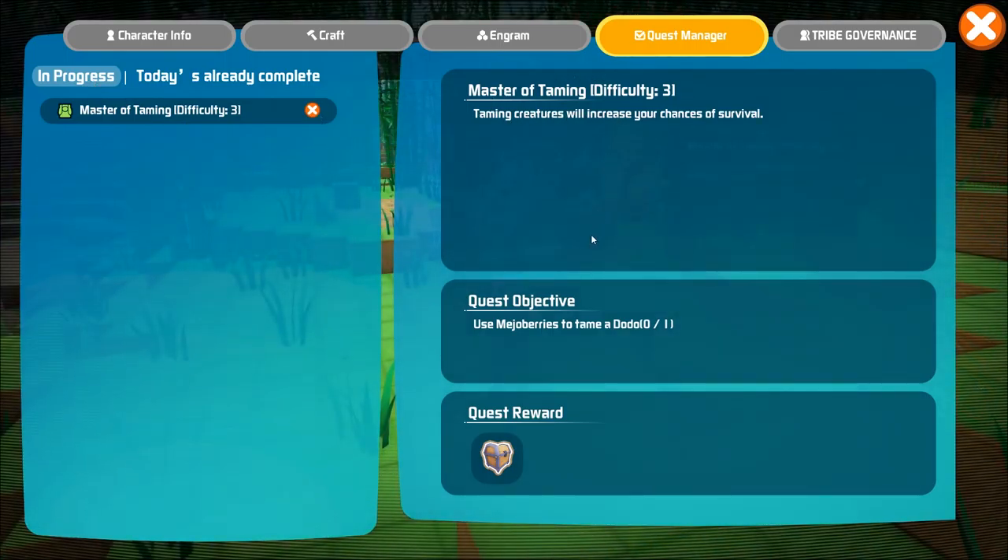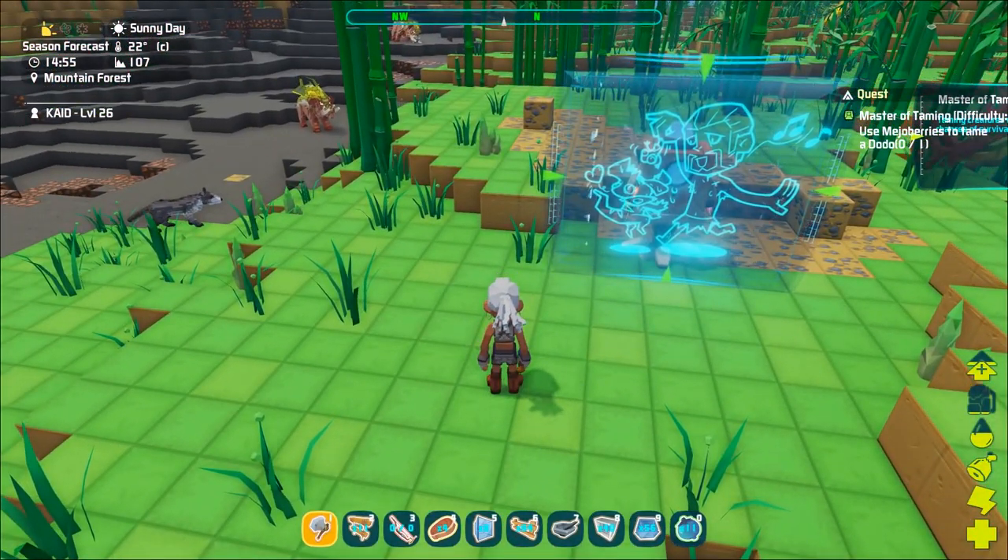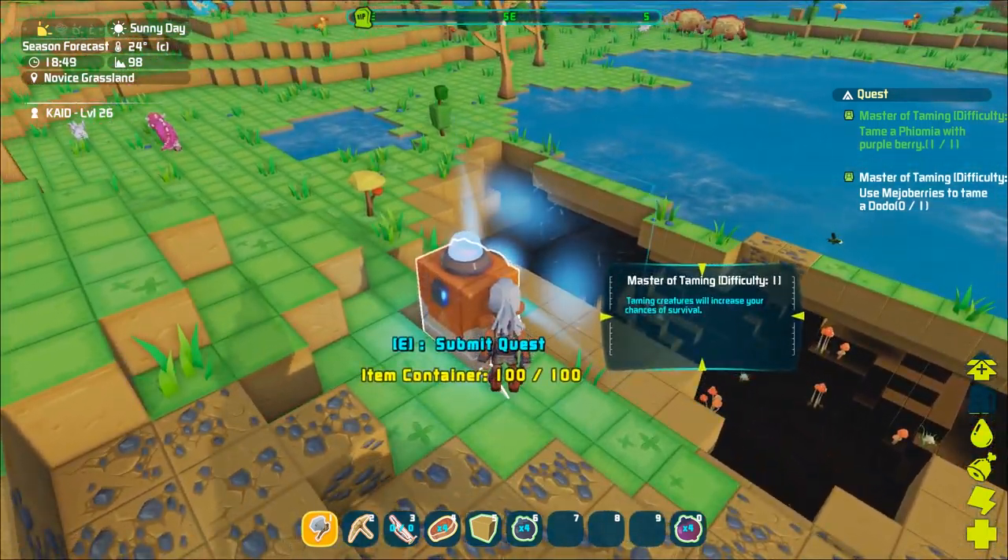You will also see the quest difficulty level, the quest objective, and the quest reward. Once you've completed a quest, return to the mailbox you received the quest from to submit your quest and receive your reward.